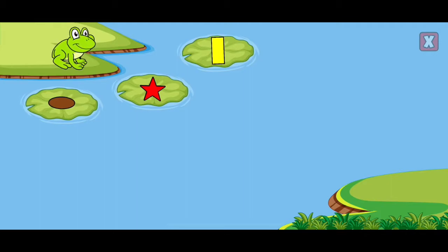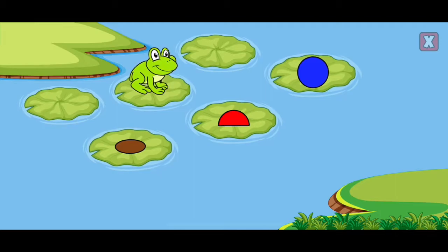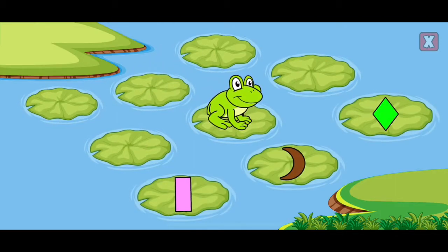Help the frog by tapping on the correct lily pad. Red star. Red semicircle. Brown crescent.